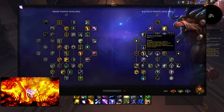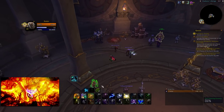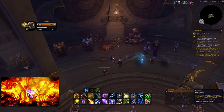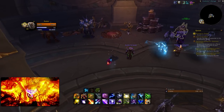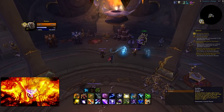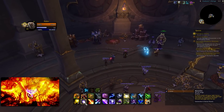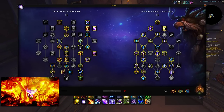Also I want to show the buffs we received. We gained 6 AP from using Sunfire, same with Moonfire, and then 10 from Wrath and 12 from Starfire. This is a lot more Astral Power than we're used to — we used to get 2 Astral Power every Sunfire and same with Moonfire. So this build is just insane.